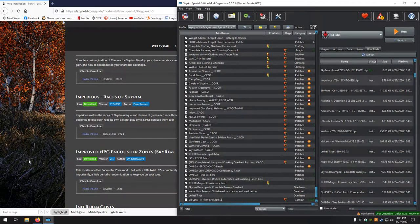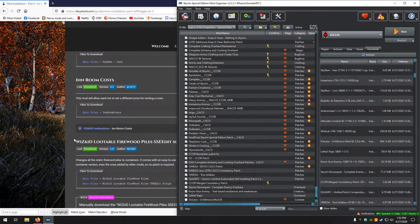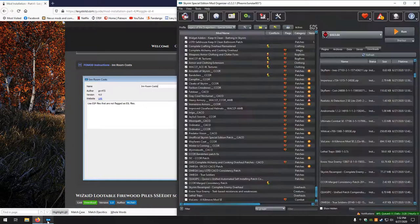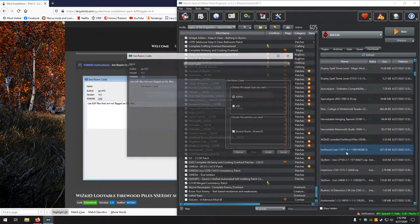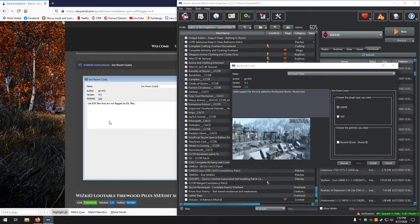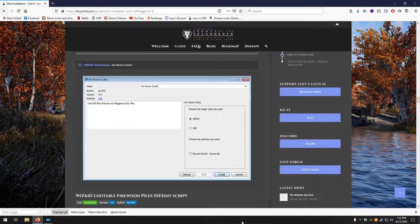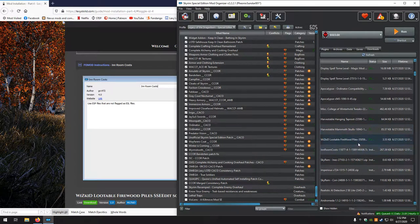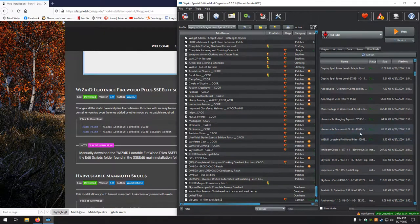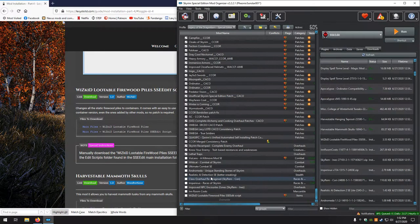Next, Improved NPC Encounter Zones — looks good. Next up, InRoom Costs which has a FOMOD — we want the ESP-FE, and pretty sure we did not want anything else. Install. Next up, the WizKid Lootable Firewood Piles — looks good. Go ahead and activate all of those.